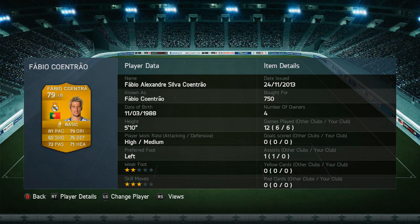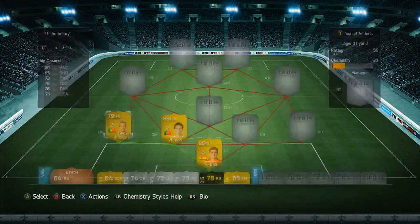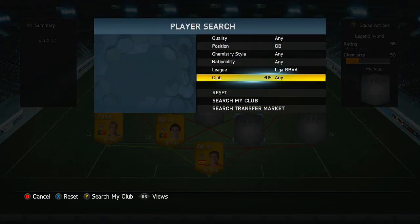I didn't notice too much from Coentrao defensively, but going forward he was pretty decent — he could put in a decent cross. We're going to move over to the other centre back now.